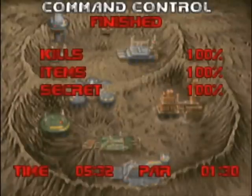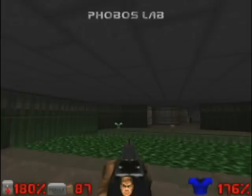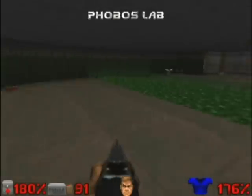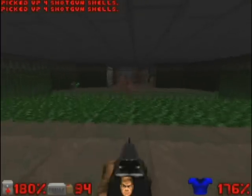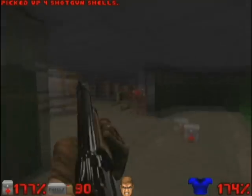Continuamos na base 5, Fobos Lab. Começamos com esse canal de ácido. Vamos pegar aqui munição e logo ali temos o cão demônio que já percebe a nossa presença. Assim que atiramos, vários inimigos já sabem que estamos aqui na base.